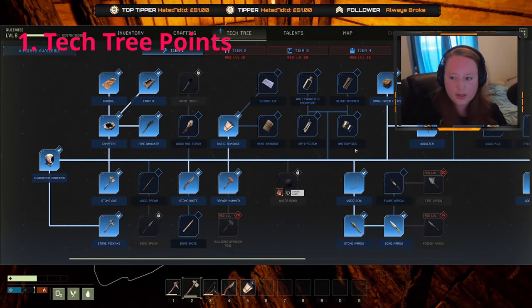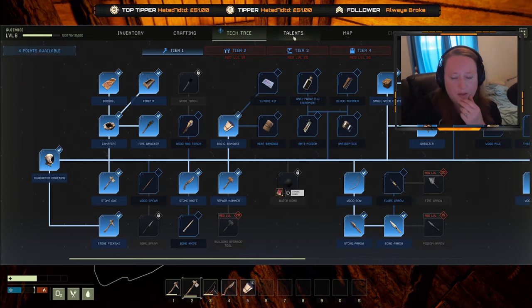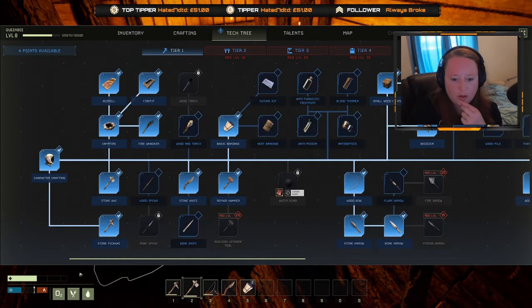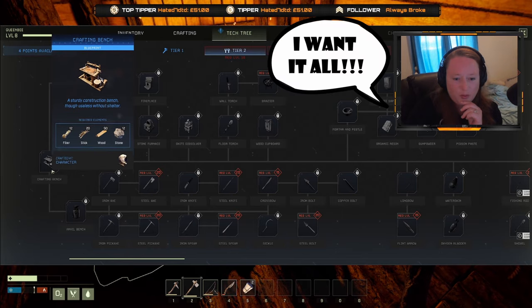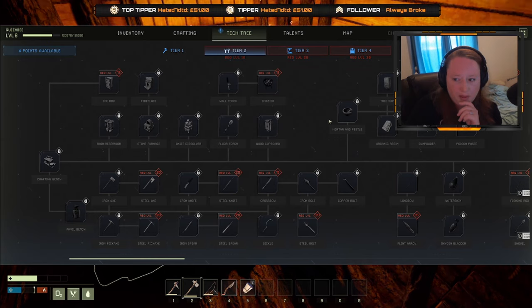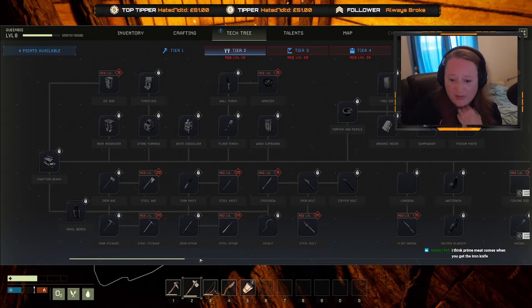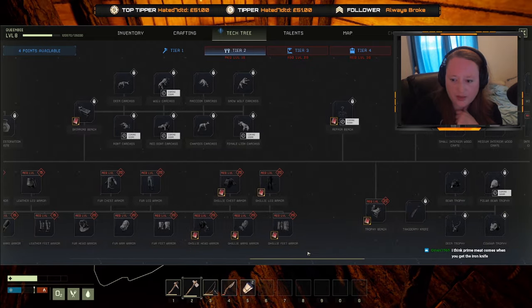Tip 1: Tech tree points. Every time you level up in Icarus, you get planetary tech points to spend. You also get bonus tech points at certain milestone levels. There are a huge amount of unlockables in this game and you will never ever gain enough points to unlock them all. So you must work out what's best to unlock for you and for your gameplay. For every player, there are going to be key survival tech points that you will need to spend initially. But pay attention to the video as there's also some key items you will want to be unlocking in the tech tree to help with your leveling progress.